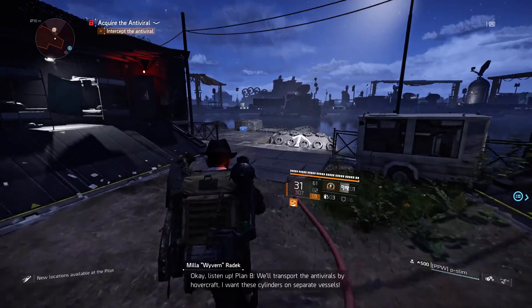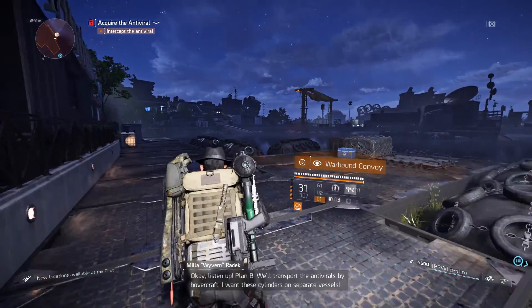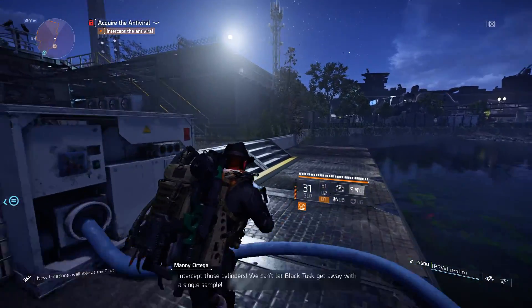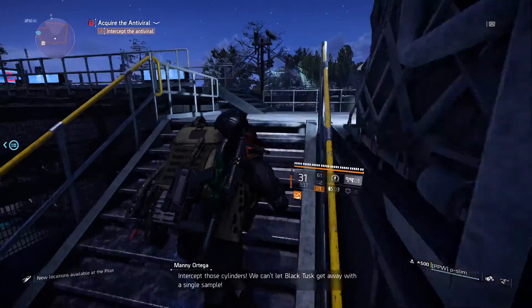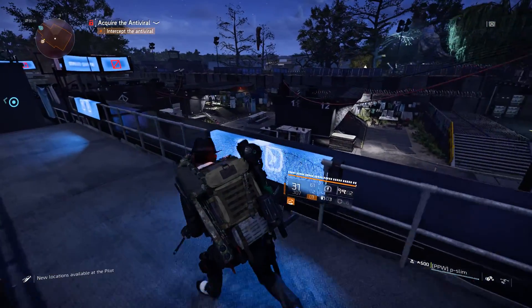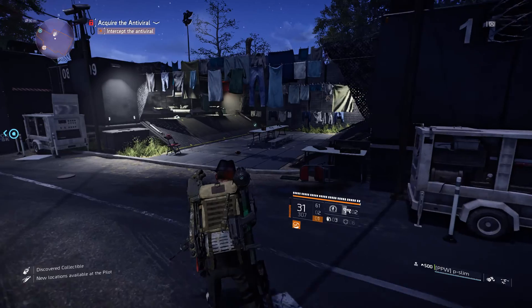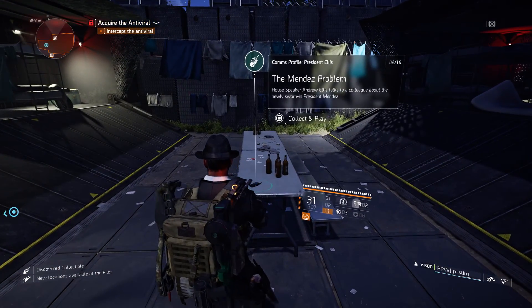After that, when you progress in the mission where you have to intercept the antiviral, you come to this place. Go up the stairs, jump down right here, and in the middle on the table you can find your next comm: The Mendes Problem.